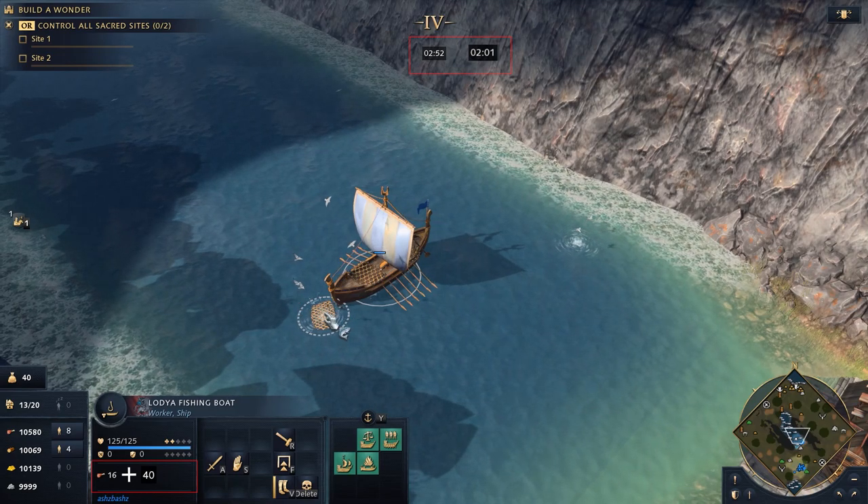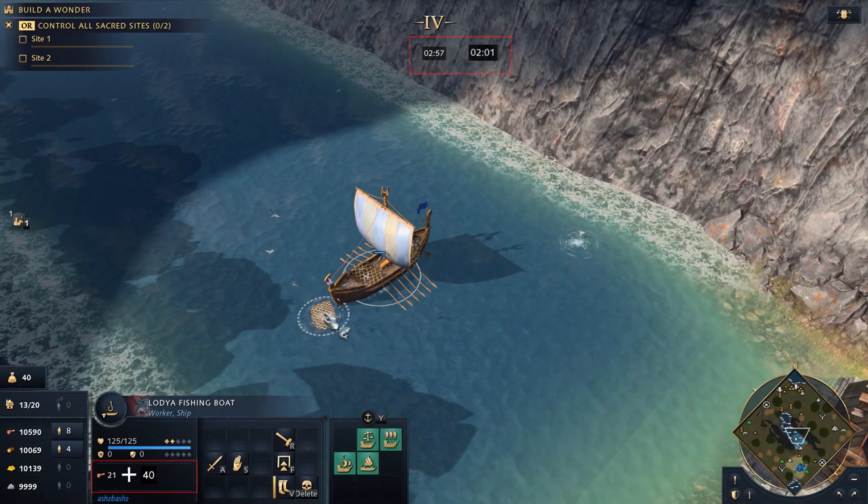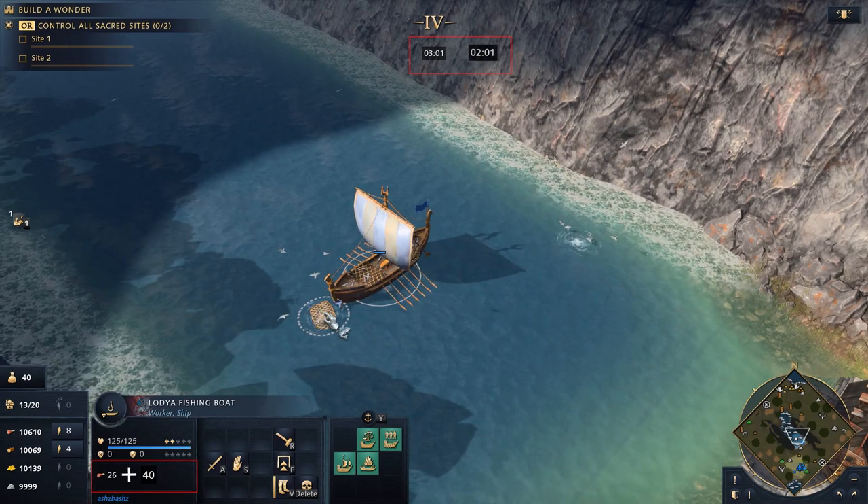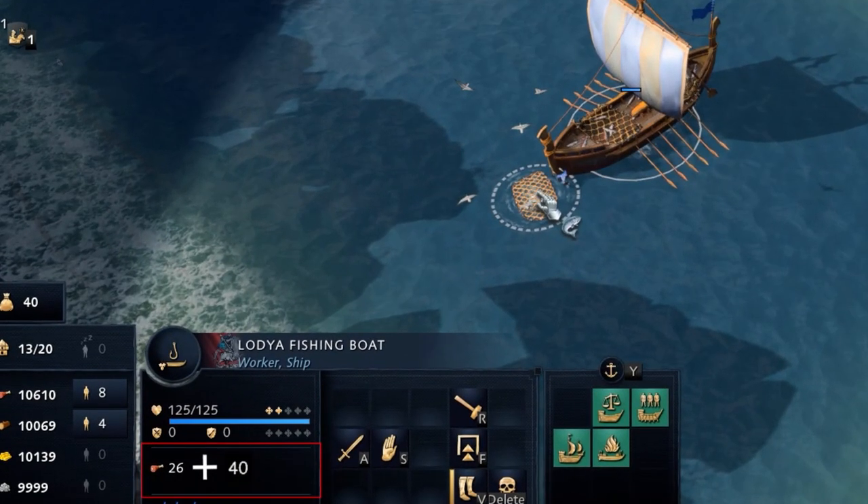So in this experiment, what I am looking for is how much food is collected in a minute. And as you can see from the bottom left corner of your screen, the effective per-minute food gather rate by the Rus' Lodiyah is 40 plus 26 — 66 food per minute.